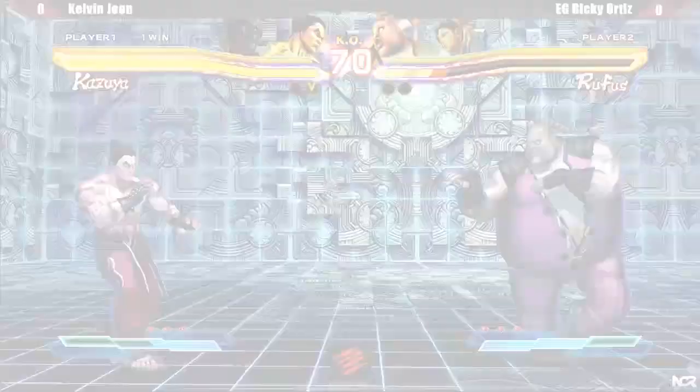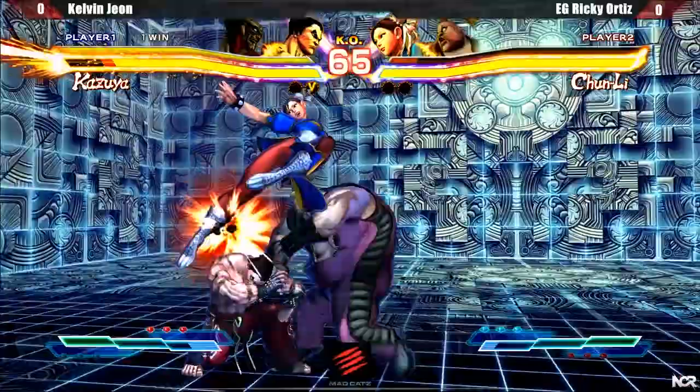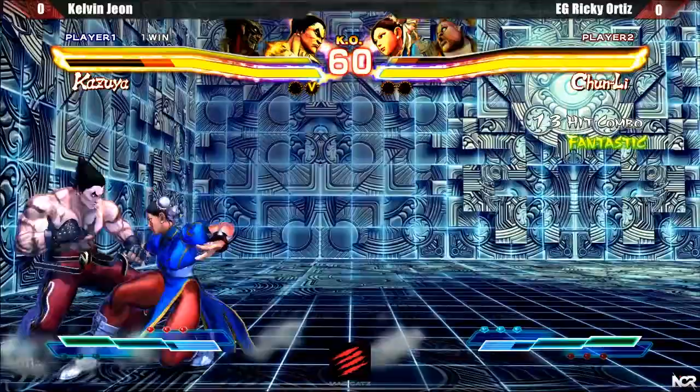I used EX Electric to go through Rufus's standing medium kick. EX Electric got buffed and travels a great distance and is still plus 1 on block. Ricky with maximum damage punished with the EX Messiah tagging into Chun. Ricky's in a good position now by cornering Kazuya with Chun. Notice how after Ricky knocked me down, he backdashed and dashed up instead of jumping in for corner mix-ups or cross-ups. This was done to make sure I won't escape the corner with roll. Please remember: footsies over vortex.